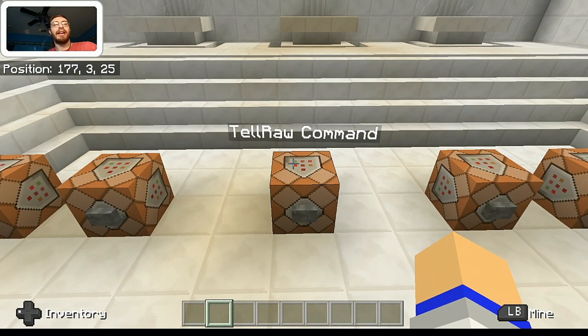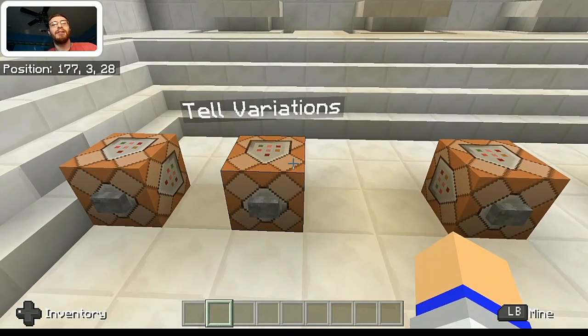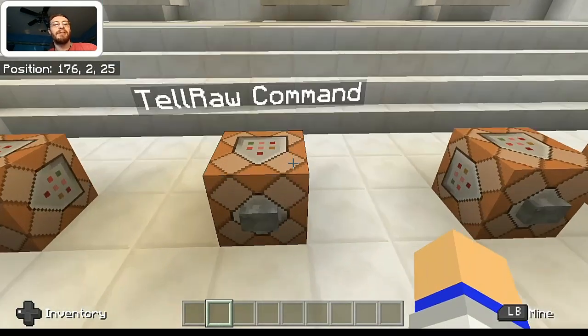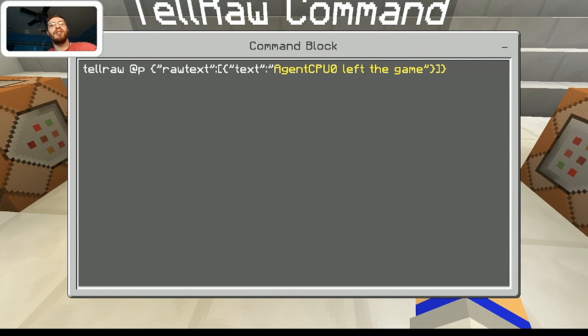Next up, we have the tellraw command. This can actually be used to troll other players on your world. The tell command is the only command that does not require cheats enabled — the rest will. Let's go ahead and look inside this before I show you what it does. It's using the tellraw command. You do the identifier, then put in curly brackets, quotes, raw text, and then in the quotes put in a colon. I realize this is a pretty complicated command to set up, but it's actually pretty simple to use once it is set up.